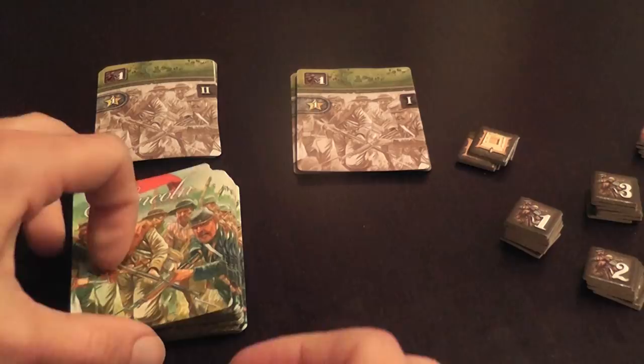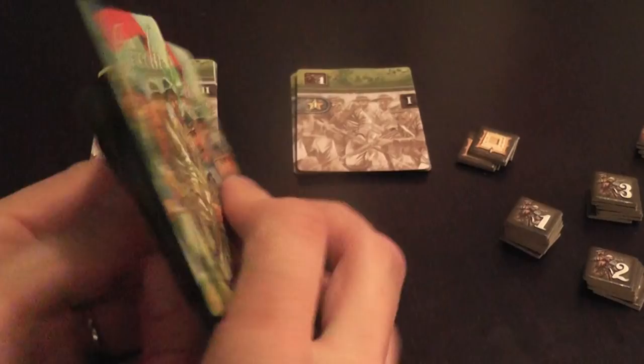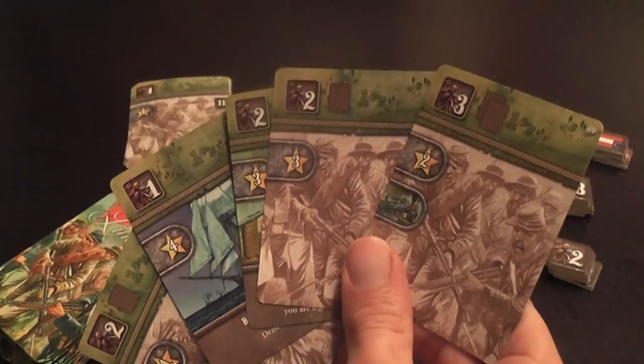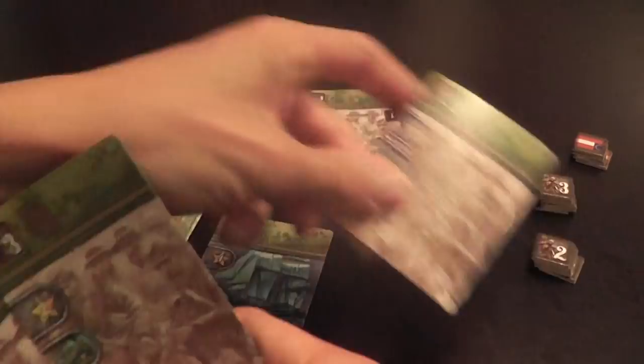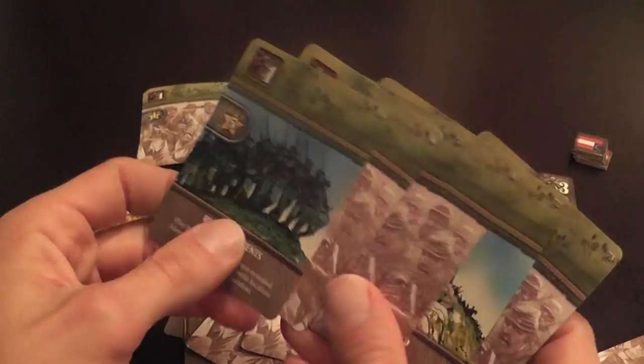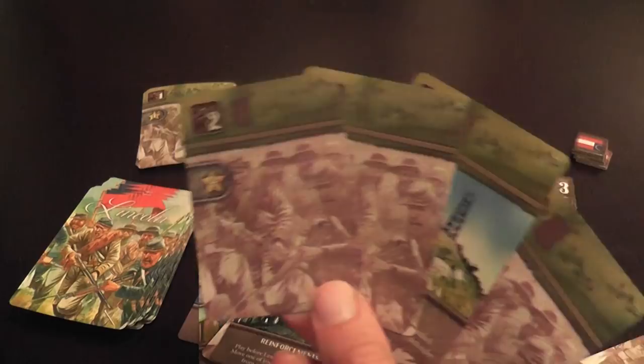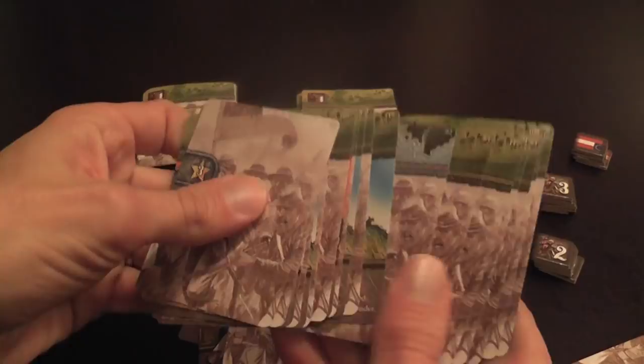This is a card-driven game. Each player starts with a unique deck of cards with different abilities, and the composition mirrors the abilities, skills, and challenges of the two sides in different phases of the conflict. On your turn you take two actions; most actions require playing a card. After playing, some cards are discarded to activate their effect, and some are removed from the game entirely. You play two actions, then refill your hand up to your maximum, and continue until you need to reshuffle.